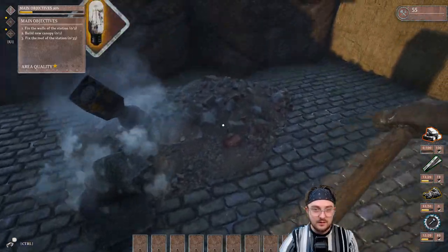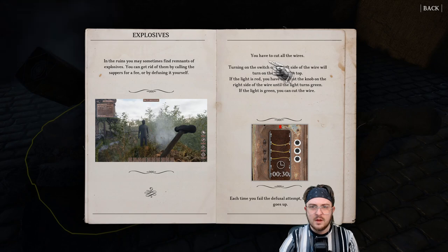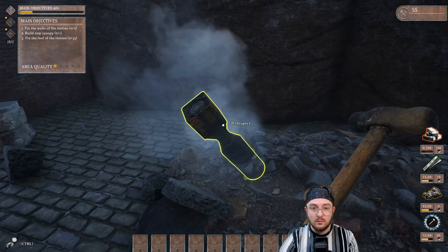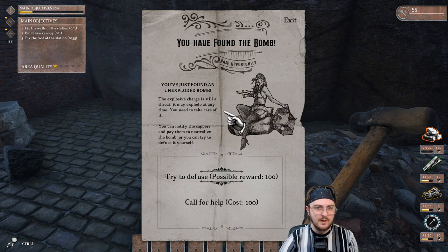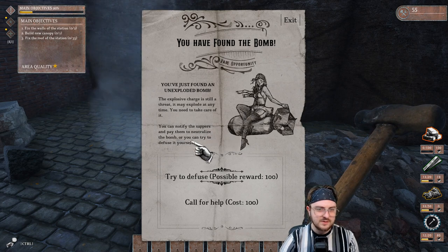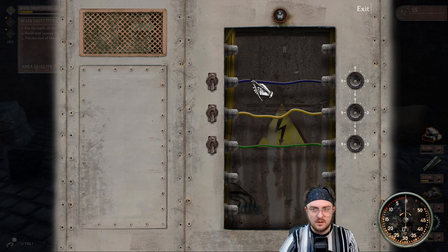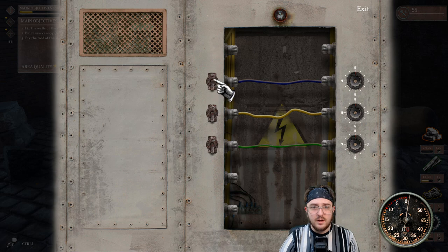I never looked into any of this game, but it's really cool. In the ruins, you can sometimes find remnants of explosives. You can call sappers for a fee or defuse it yourself — you have to cut all the wires. Turning on the switch on the left side of the wire turns on the light at the top. Oh, you have found the bomb — rare opportunity. You just found an unexploded bomb. The explosive charge is still a threat and may explode at any time. You can notify sappers and pay them, or try to defuse it yourself. I want to try to defuse it!